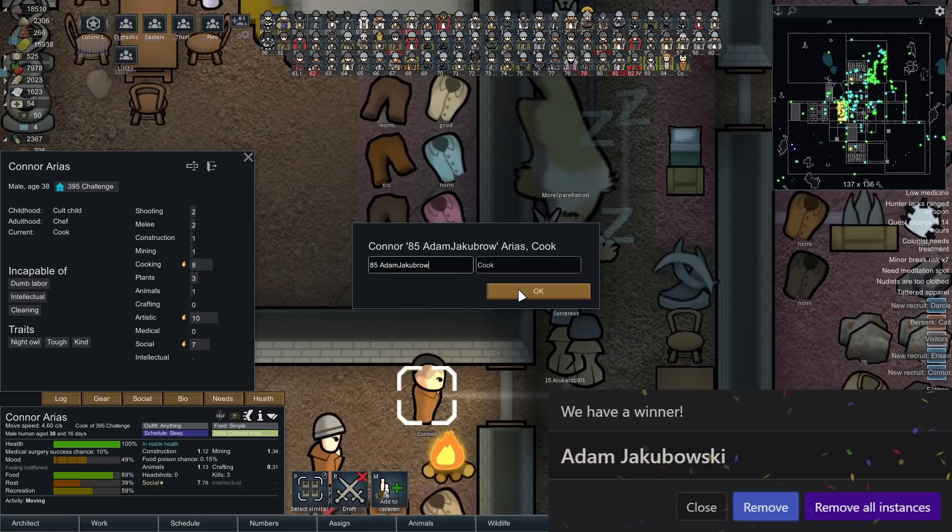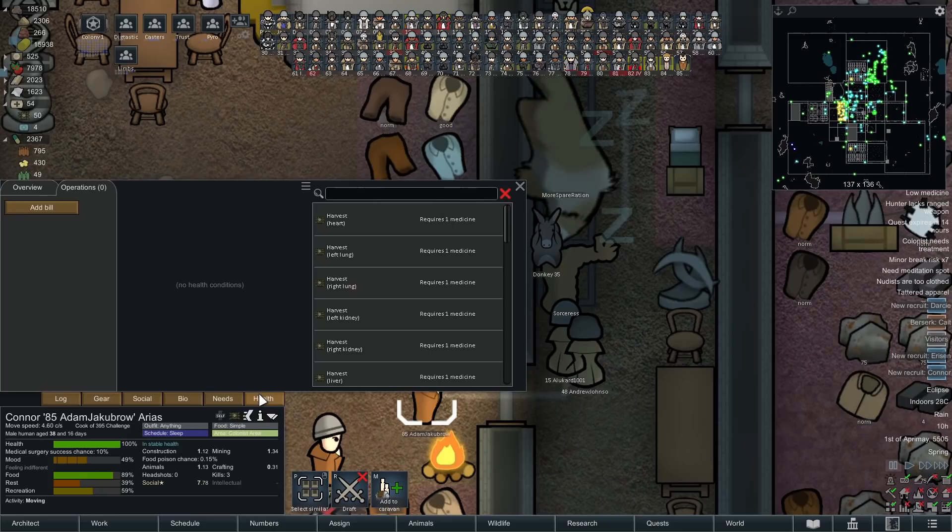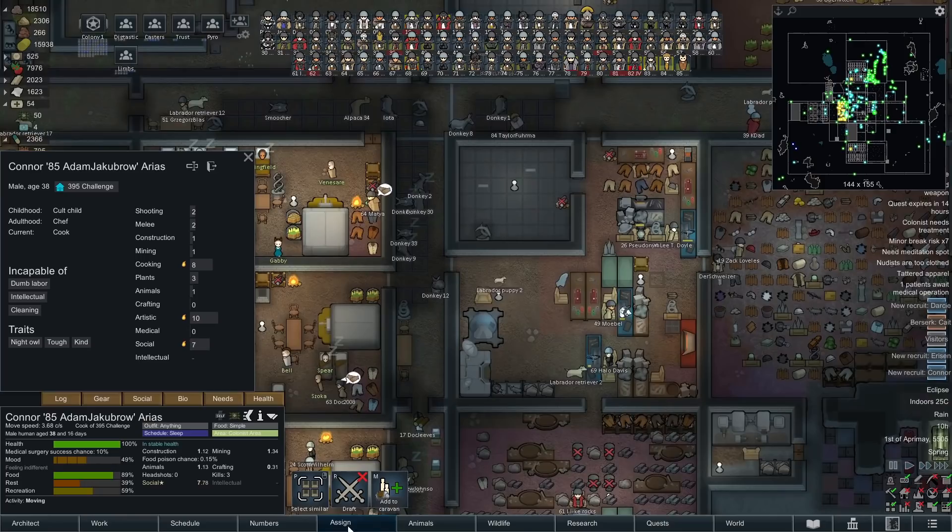Pawn 84, Taylor Furman — building and animals, namely because they've got a passion in construction. Nervous, ugly and kind, can't do dumb labour. Pawn 85 and our 10th pawn of the day, which I think is a new record for us — Adam Jabrowski. They will be a dedicated cook and nothing else, which is great because we need another cook. Night Owl, tough, kind. They can't do cleaning, intellectual or dumb labour, so they're basically going to do cooking and wardening — that's it.